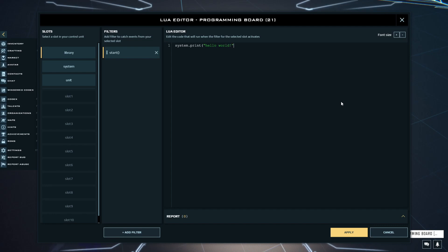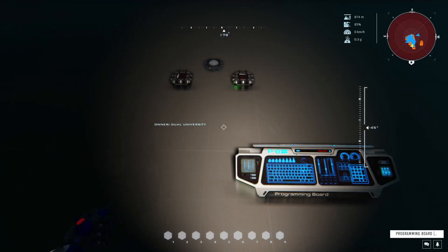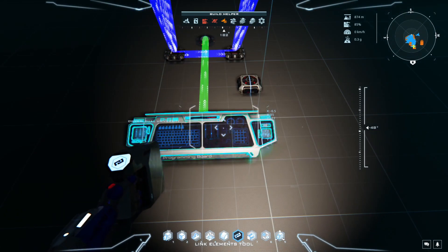You can see in your Lua window that every time you turn it on or off, it executes the command you wrote and prints Hello World. Congratulations! You are now a full-stack programmer. So, let's create the green link from the board to the sensor. After that, open the Lua window and rename the Slot1 field to Sensor. Next, we will add a manual switch, create a Lua link to that, and rename it to Switch.